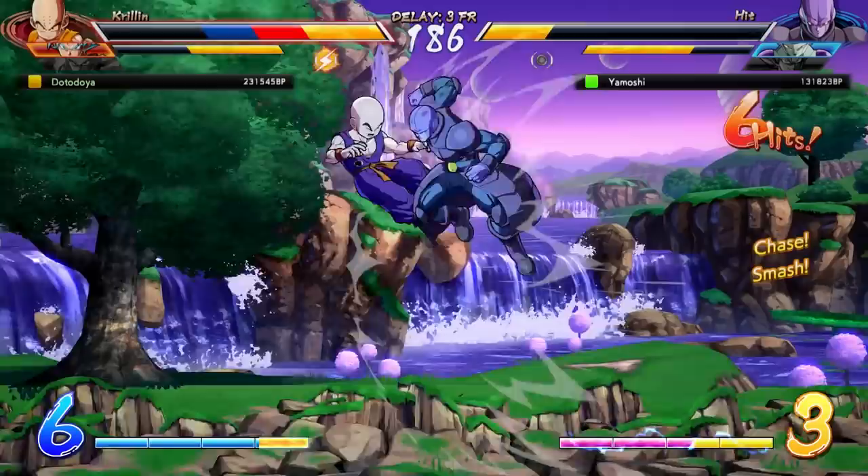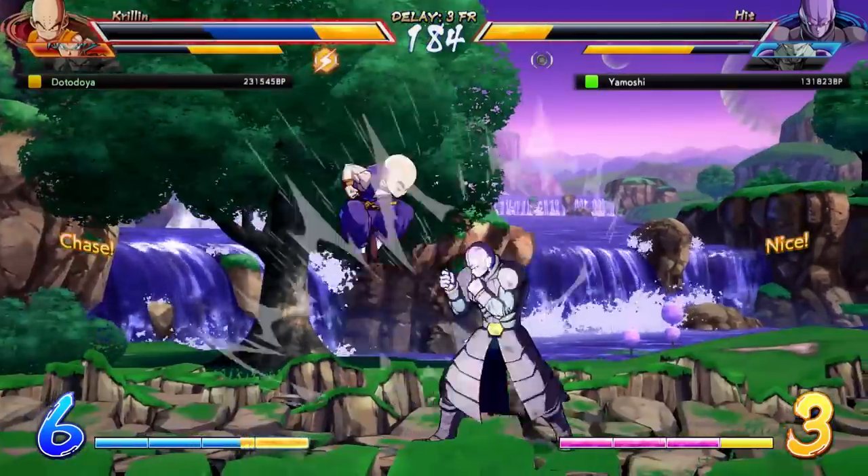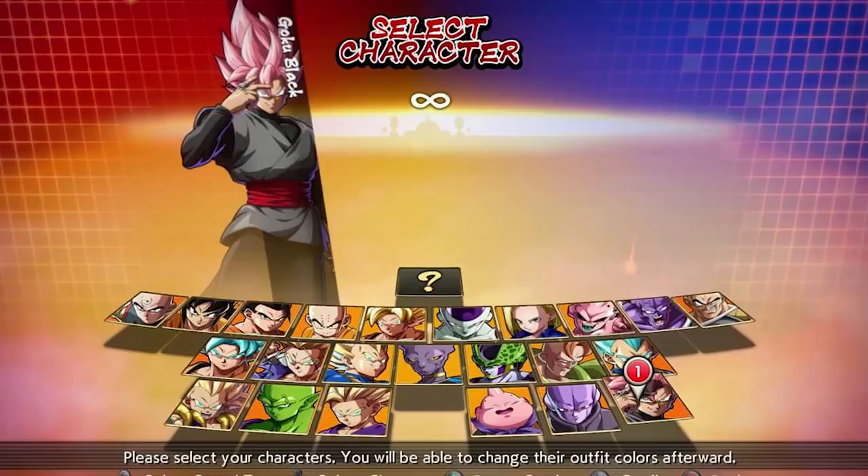What you want to see in an anchor is somebody that can make great use of meter — somebody like Ultimate Gohan, for example, who powers up with bars. I know people have been comparing him to Phoenix from Marvel vs. Capcom 3, but I personally don't know if his awakening is that strong. But if it turns out that it is, then he would be a great anchor. The Super Saiyan Blues might fit here as well, but I can't say for sure.